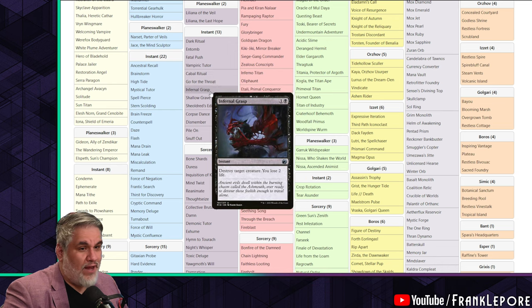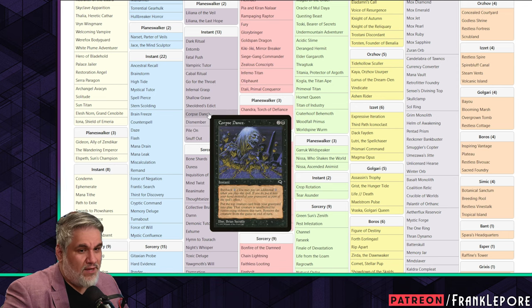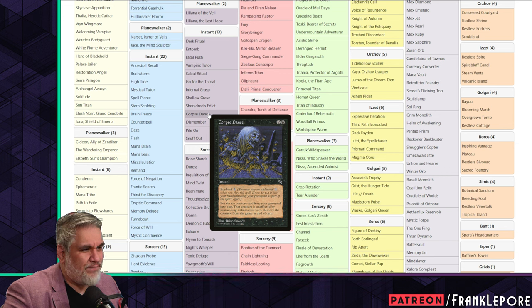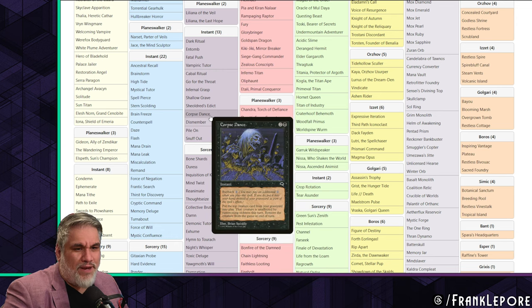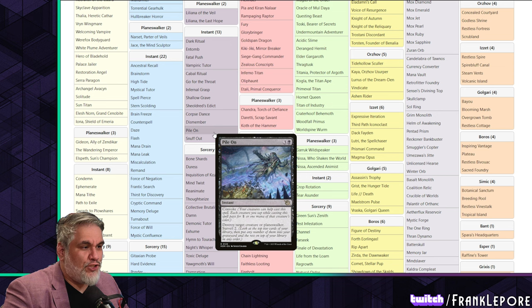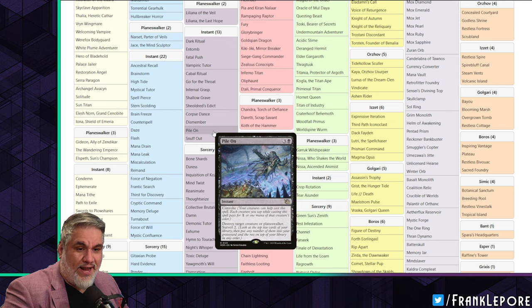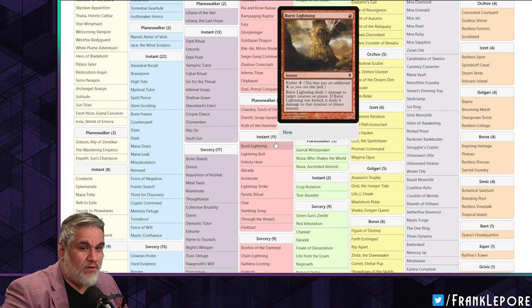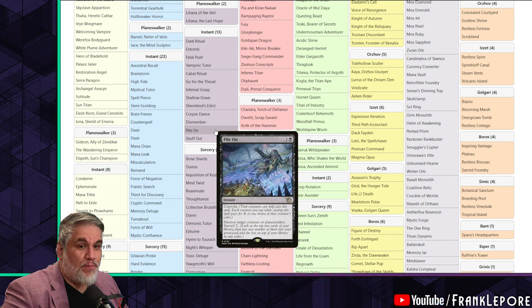I don't have Go for the Throat; I have Infernal Grasp. I have Shallow Grave and Sheoldred's Edict. I also have Dismember. I don't have Corpse Dance — it's kind of a worse Shallow Grave. No one's ever buying it back, and if you're not buying it back you're just paying three mana for Shallow Grave essentially. I do not have Pile On; I have Baleful Mastery instead. The odds of convoking Pile On are not super high, and Baleful Mastery says 'exile' while Pile On says 'destroy.'